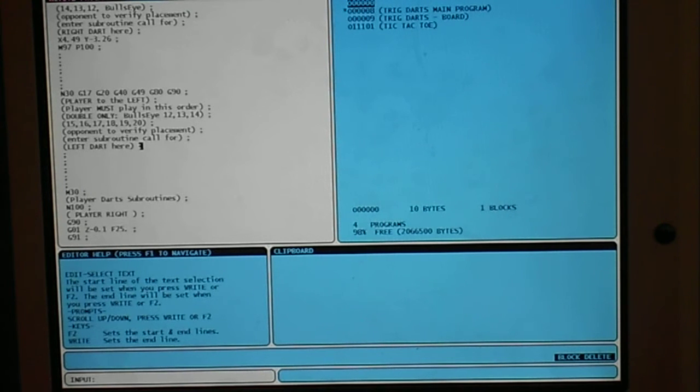Guys are playing trig darts. Pulling up the dart game using M98 and selecting darts using a subroutine M97. We've got two different subroutines, one for the right hand dart, the other for the left hand dart. And they're challenging each other by placing the darts in the double rings using coordinates based upon the very center. They have to trig it out to do it.